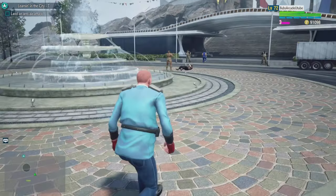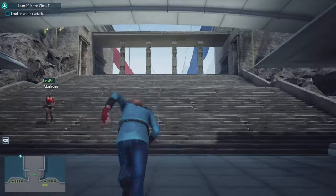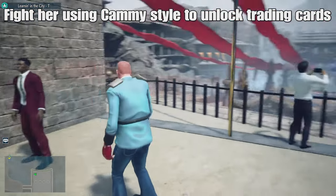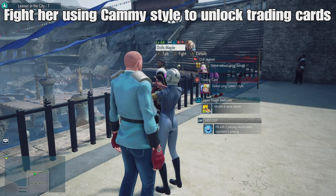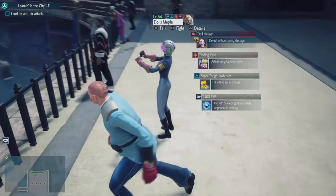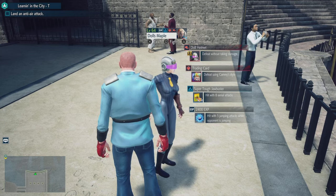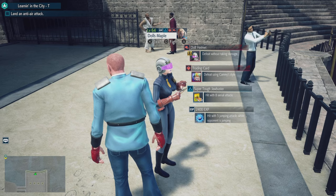This is after completing the mission for Palma. Run up the stairs to the big tournament kumite arena and there's going to be a Shadowloo Doll character NPC. You have to fight her using Cammy's style - equip Cammy's style to your character - and then you unlock the trading cards. If you defeat her without taking any damage you also unlock a cool Shadowloo Doll helmet.